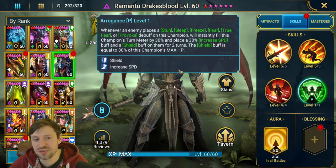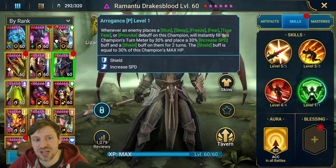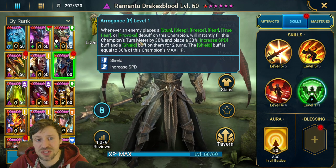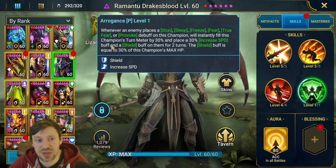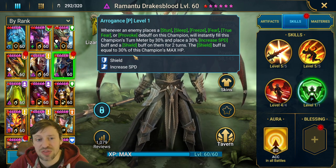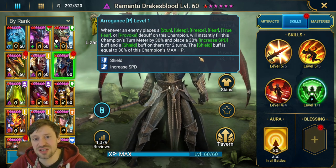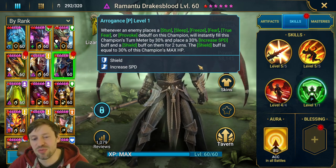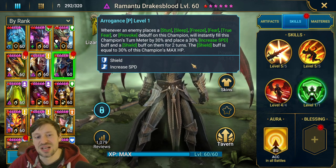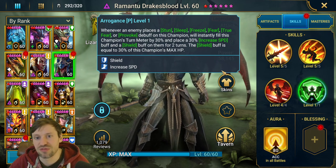His passive: whenever an enemy places Stun, Sleep, Fear, Freeze, True Fear, or Provoke on this champion, it will instantly fill this champion's Turn Meter by 30%, place a 30% Increase Speed buff, and a Shield buff for two turns equal to 30% of max HP. That is a really nice passive, but the problem is you still need someone faster than him to cleanse, because otherwise he'll still miss a turn if he's Provoked, Frozen, etc.